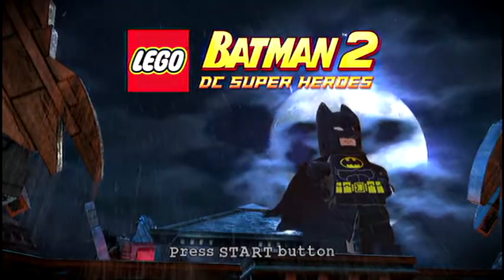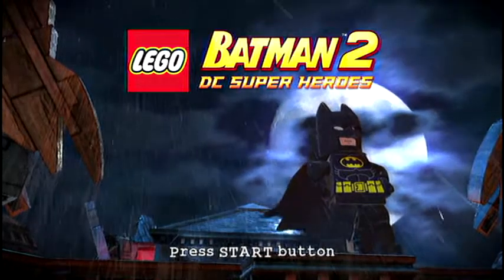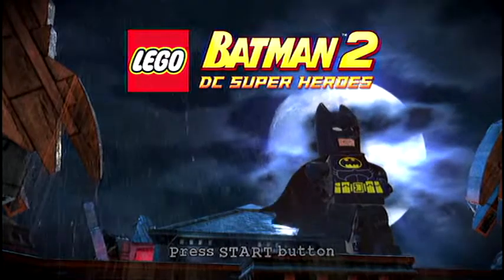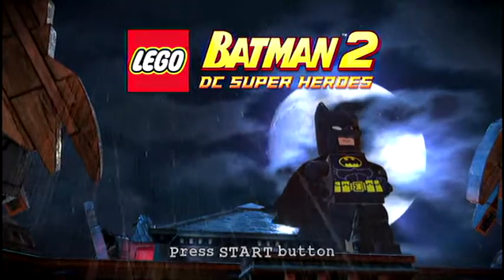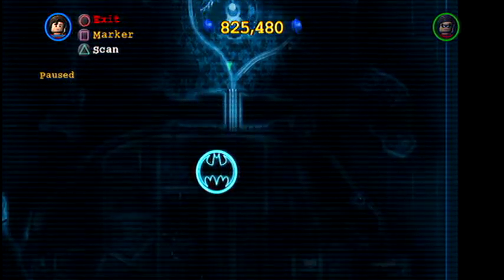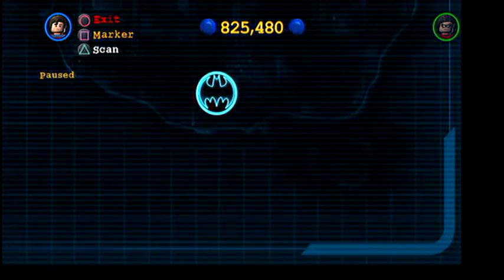What's up everybody, Obter69 here with another video for the Lego Batman 2 DC Superheroes Guide for 100% Game Completion. This video will start off by showing you how to get the escaped villains from Arkham Asylum. They are scattered throughout, and there will be red beams of light shining down to the terminals that you need to activate.